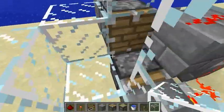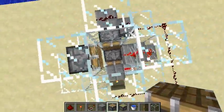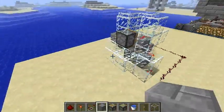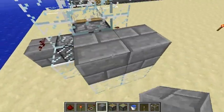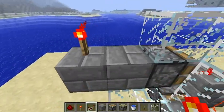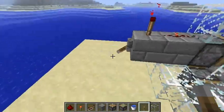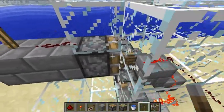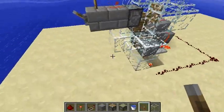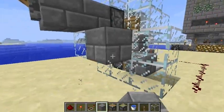This is the lava trough and this is the water trough — water goes there, lava goes there, but we are going to block the lava so once it fully operates it's blocked. We are going to operate this piston, so whenever this lever is on the torch is off and the generator is on; lever off, generator off. We're going to draw an AND gate here.